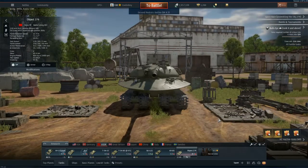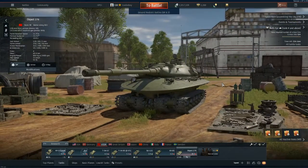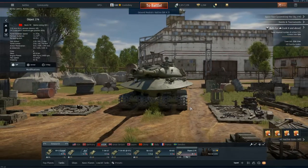Hey everyone, this is Tankenstein coming to you live and direct from the middle of the Nordic Center of Everywhere to bring you today your complete overview for the Object 279's armor — how to destroy it if you're fighting it, and how to stay alive if you're using it. I'll be going over what ammo works best, where to shoot it, the weak points, and tactics for both sides. Just be sure to watch the whole video. Please like, comment, subscribe, and without further ado let's jump into this.